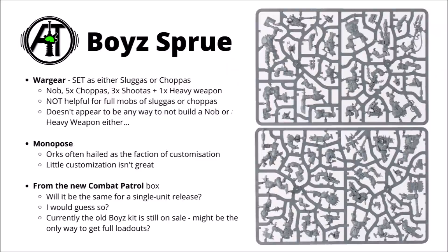Here's a picture of the sprues itself, and if you take a careful look at the components, it really shows that there are very few extra bits or things that you can swap around or customise. Basically you get 10 essentially monopose boys — albeit very nicely sculpted models — and they're either set as sluggers or choppers. Rather than the previous 11, you now get 10.